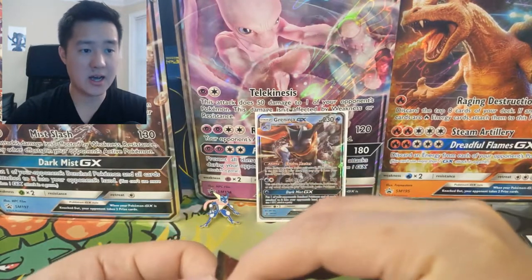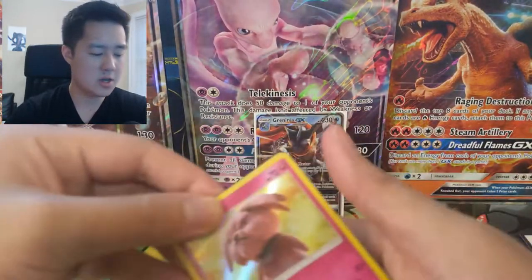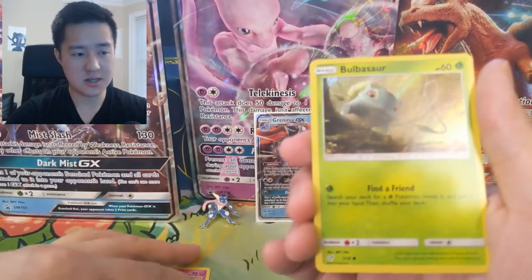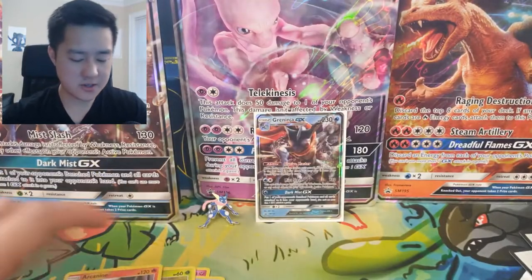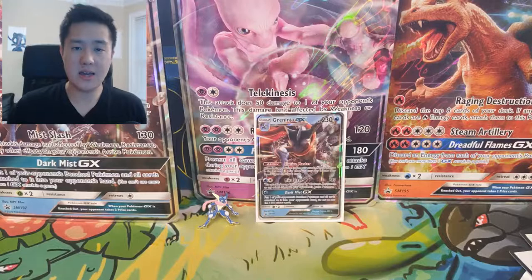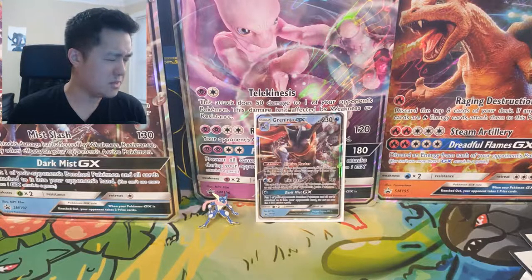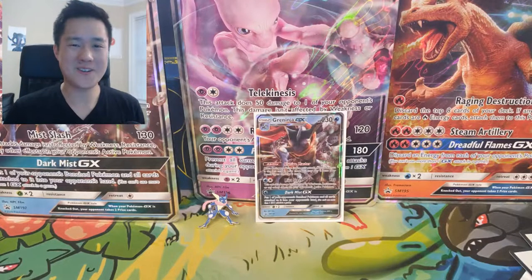For our last pack — congrats again to Jack Parker. The easiest way to contact me is to comment your email address below or send me your Instagram handle. I want to make sure it's actually you, so do it through this YouTube account. Last pack has Arcanine — still chasing that Charizard. We have more Detective Pikachu stuff coming on this channel, Unbroken Bonds coming out next month, so stay tuned. I'm Wanted Turtle and I'll catch you guys next time — peace!